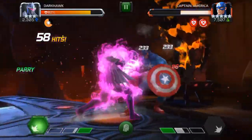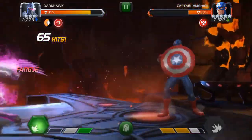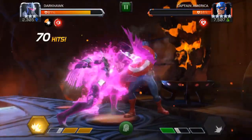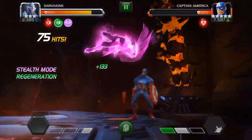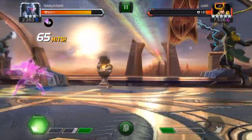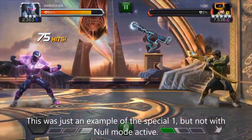Once you get comfortable with Darkhawk's moveset and kicking butt with null mode, you should start practicing rotation. If you are in need of health, rotate between specials 3 and 2. Each time you switch modes, you'll regain 10% of your health, and in this rotation every other switch will put you into beatdown null mode — so health regain, beatdown. It's probably the most common technique I've used. If you're not concerned about health recovery, rotate special 3 and special 1. Special 3 puts you into null mode, and while you're in it, special 1 will tack on an extra shock damage over time debuff.